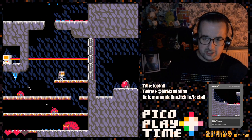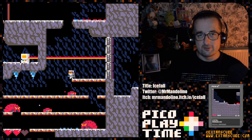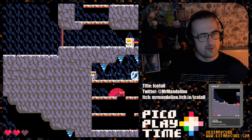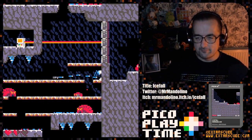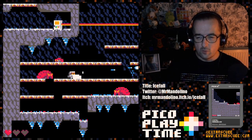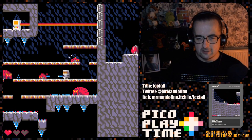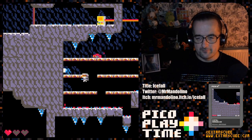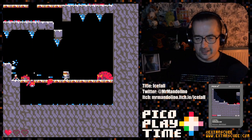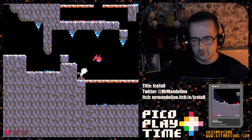We have a computer there which is controlling this door, blocking our progress. Most of the level — and there's just one big level in this game, many Pico-8 games are kind of like that — most of it is spent getting to the computer. Once we've got to the computer, it's a fairly short trip to the end of the level. Hopefully I'll get there and show you it, because the end of this game is really cool — there's a very cool boss at the end. I like a good boss in one of these games.